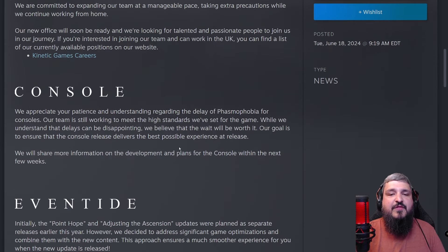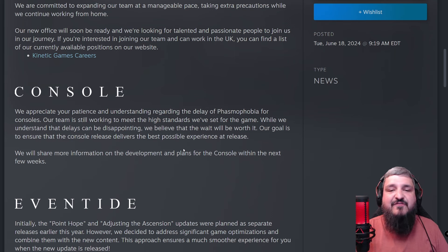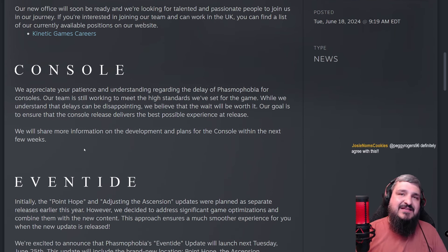They go ahead and say they understand everybody's disappointed about the console delays, but they will share more information on console development plans in the next few weeks. Since the new update brings the new voice system, that's one less thing to worry about — then they can figure out how players can invite people from console and PC. One game that's nailed cross-platform perfectly was Rocket League, but Phasmophobia would have to take a different approach that involves 100% Steam.